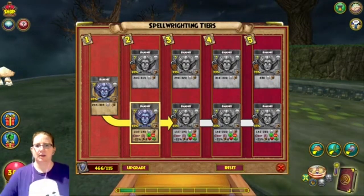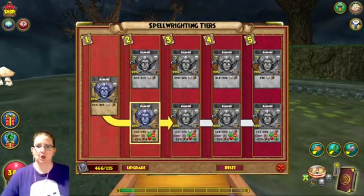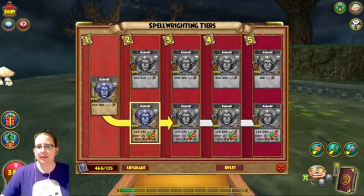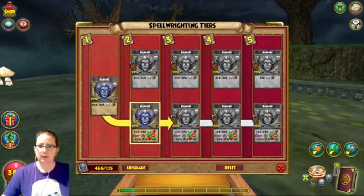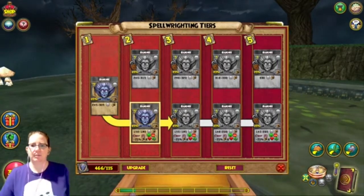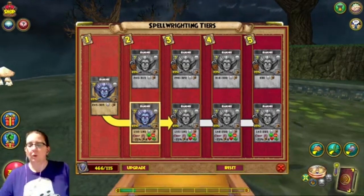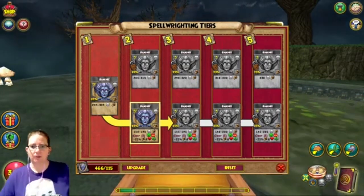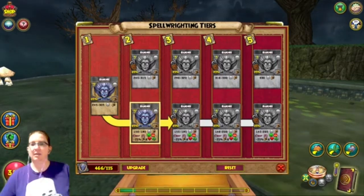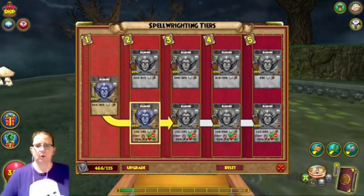It used to do damage and then give a 15% universal weakness and 25% heal charm minus. Now it does none of that — it has a conditional: when it clears one or two positive charms, it gives one or two minus 25% enemy school weaknesses or one to two minus 25% heal charm. So it used to just clear charms, and now it changed to giving some really horrible things.